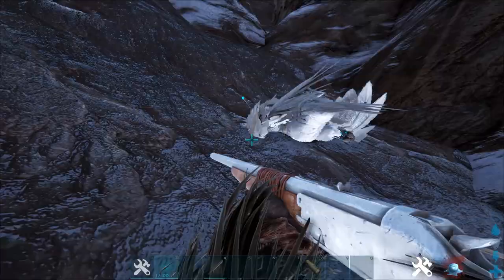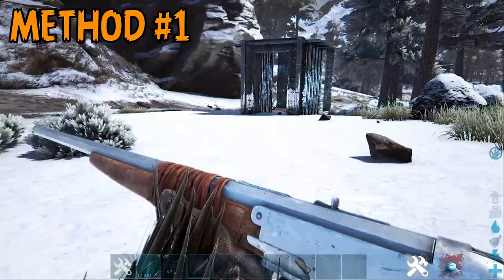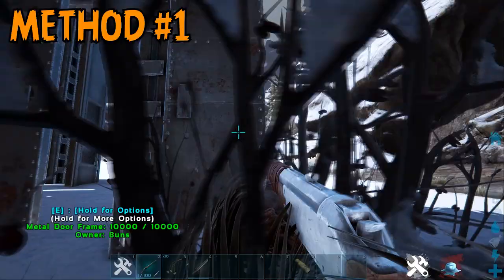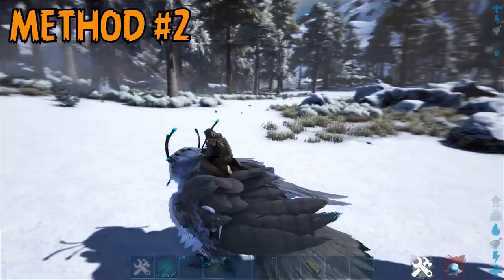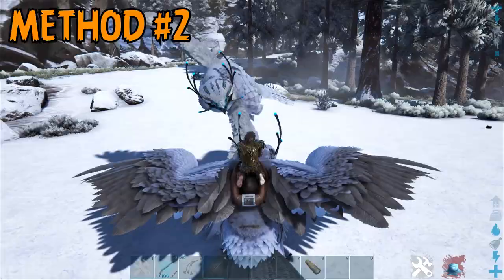Snow owls have low torpor levels and will knock out fairly easily, but there are a few methods that can be useful when attempting to trank it. Method number one is to lure it into a structure, similar to an Argent Trap, and knock it out within the confines of the structure. This method is useful for preventing it from flying away when it's close to being unconscious, and also helps to protect it from other creatures once it's knocked out.